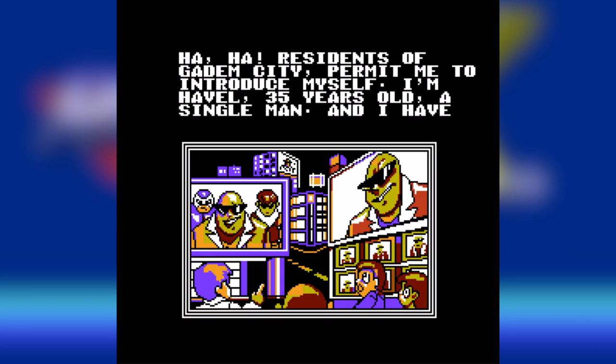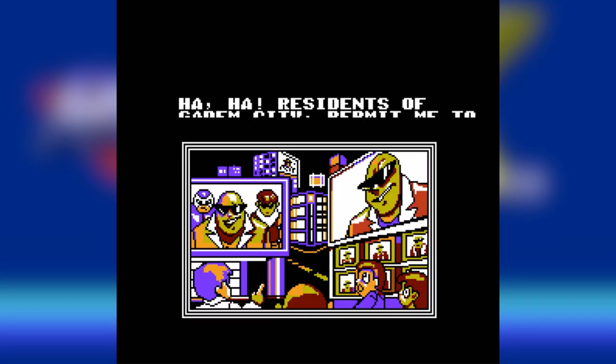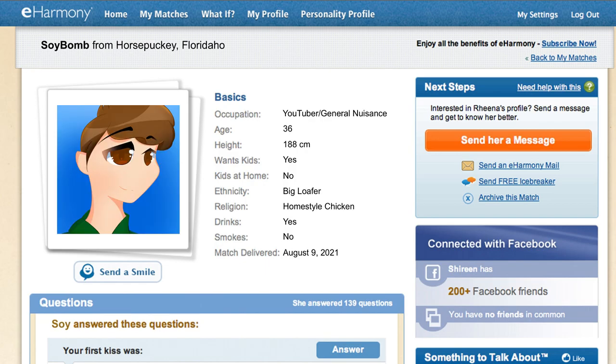That one guy from Aqua appears on all the screens in Gaddam City, introducing himself as HAVL — 35, single, and into soft music, long walks on the beach, and kidnapping powerful women. This is the worst eHarmony commercial I've ever seen! Well, almost. You haven't seen mine yet!